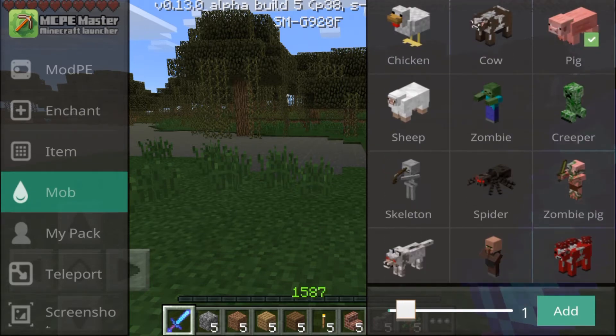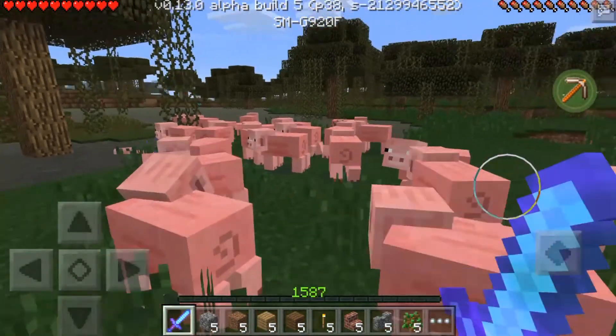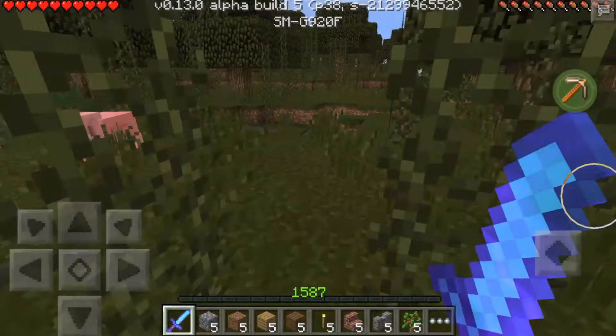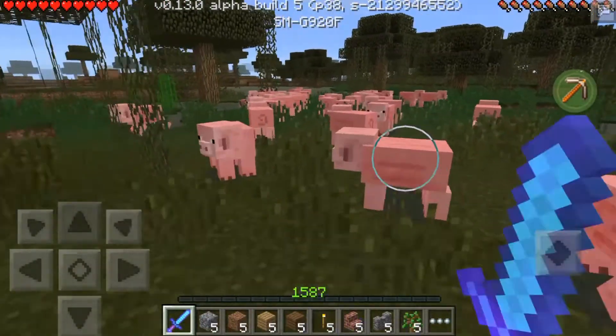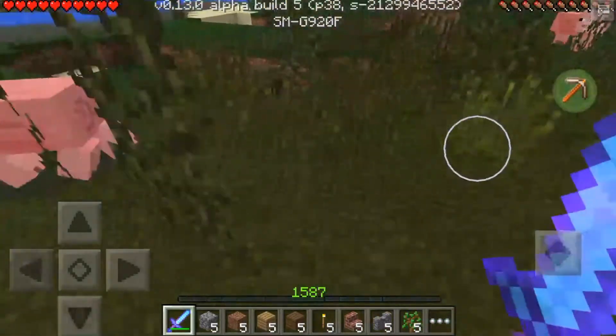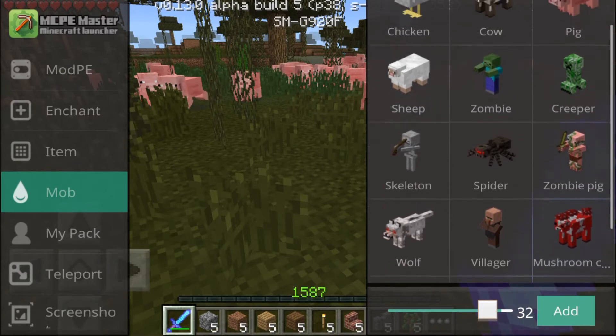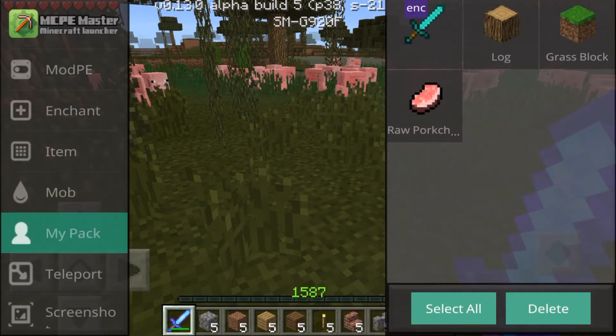You can also go down to mobs and spawn mobs that you might want. Say I want to spawn a pig - if I choose to spawn 32 pigs, 32 pigs will start to spawn. Let me just move out of the way of all these pigs. I'll go ahead and kill some of them with this sword. There we go - 32 pigs right in front of us, and the same will work for anything on there.